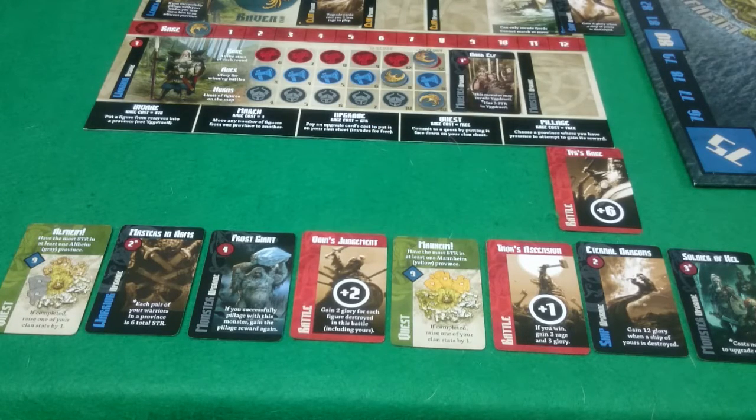Odin's Judgment — gain 2 glory for each figure destroyed in the battle, plus 2, that could be useful. Yellow Mannheim Quest, 4's Ascension, plus 1 battle card — if you win, gain free glory and free rage.